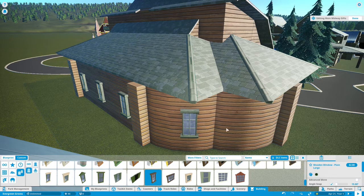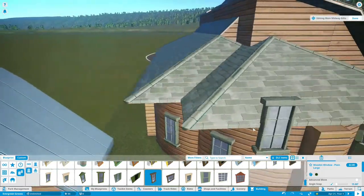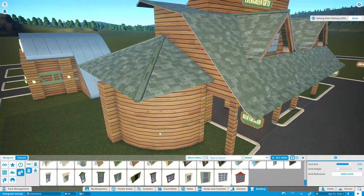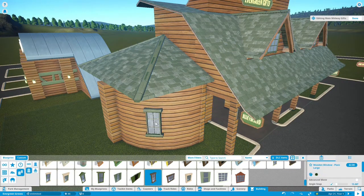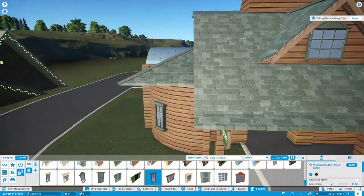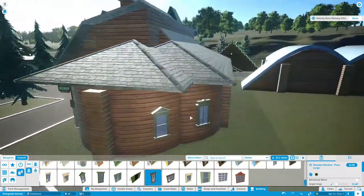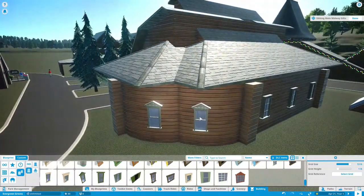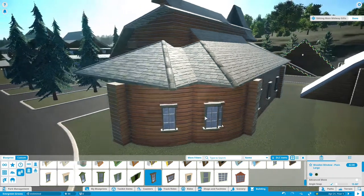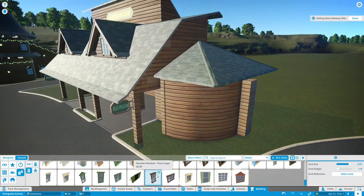I'm kind of liking the look of the basic ones on the curves there too — ironically I think they look better. So I think I'm going to substitute them. I'll keep the peaked ones inside, but on the exterior I'm really liking these a little bit. They're a little bit bigger so they're a little bit taller. They're snapping to a decent location there, so we'll go with it.